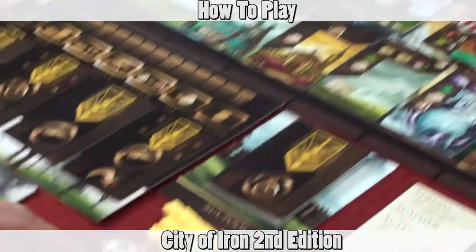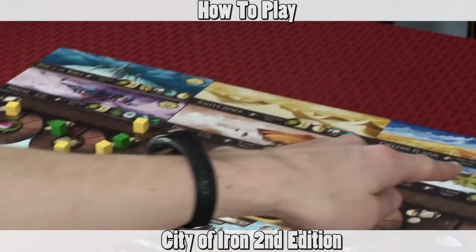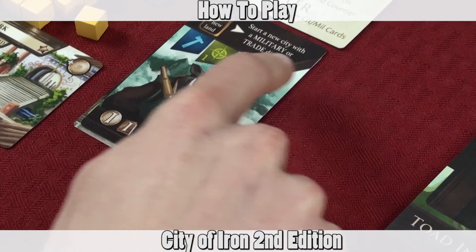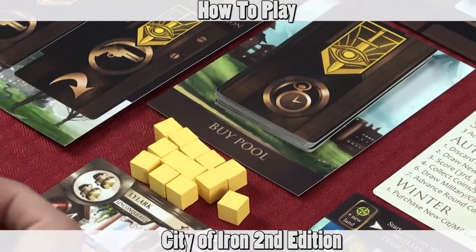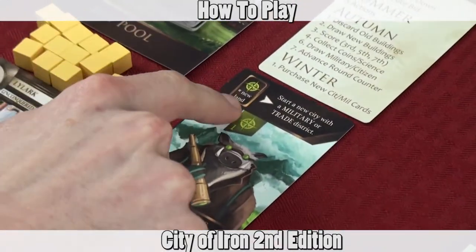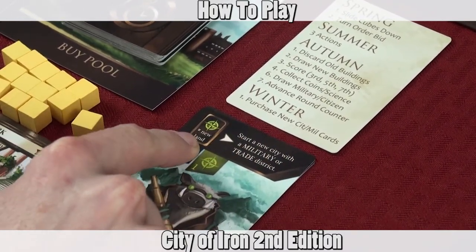You can have as many towns in your tableau as you want. In order to gain more cities and capacity you can go up and explore new cities. You play the explorer action, which allows you to start a new city with a military or trade district. Similar to attacking, you need to have enough distance equal to the distance of the new land you want to take over. Every card — in order to use the ability — you have to pay the resource indicated on the left side.